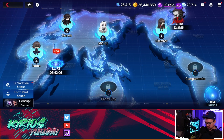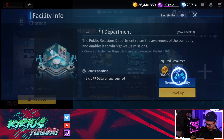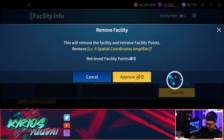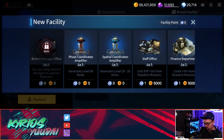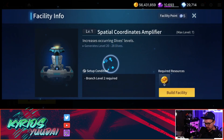First things first, I'm going to go ahead and remove everything from here and we'll talk through all the different things you can get and the choices you can make. Looking at the different things you can put into the facility — you have these phase coordinate amplifiers and spatial coordinates amplifiers. These are 100% needed. You want them on every facility, mainly because they take absolutely zero space and there's no reason not to have them.